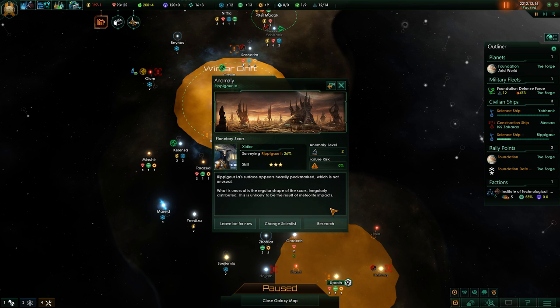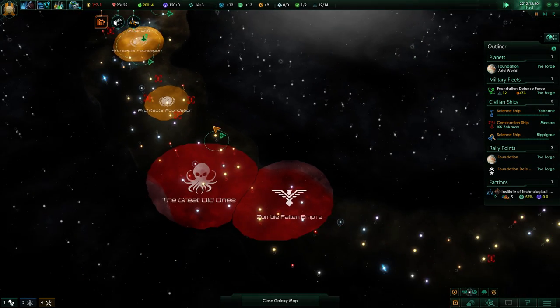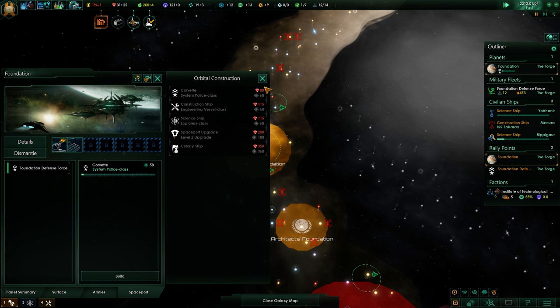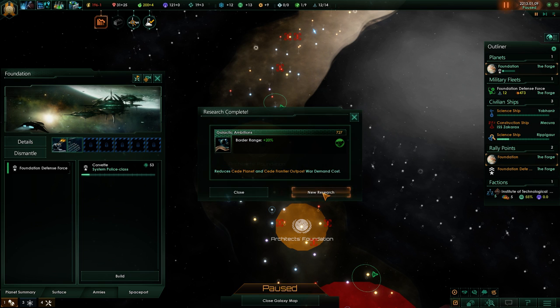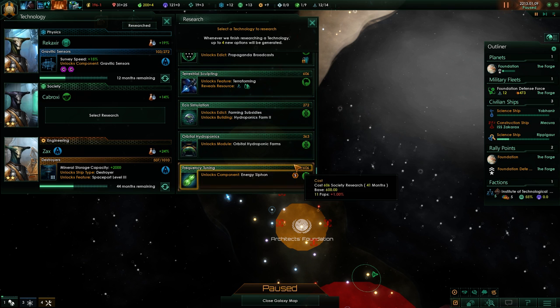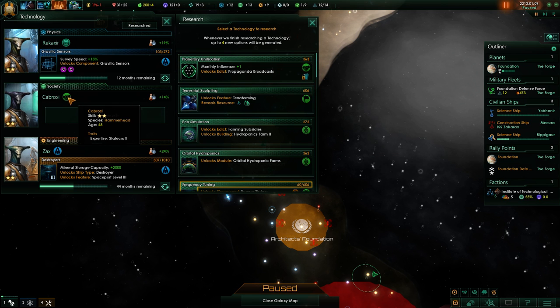We found another anomaly. Ripajor 1A - surface appears heavily pockmarked, which is not unusual. What is unusual is the regular shape of the scars, irregularly distributed. This is unlikely to be the result of meteorite impacts. Yeah, have a look at it. That is an anomaly right next to Great Old One space, but maybe we can get something out of it for ourselves. We're done with the Galactic Ambition so we have more border range now. I should actually go for influence because currently we have no influence if I want to colonize.